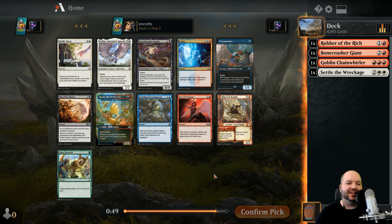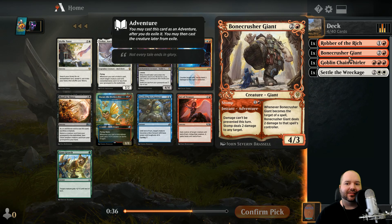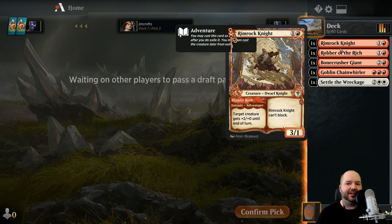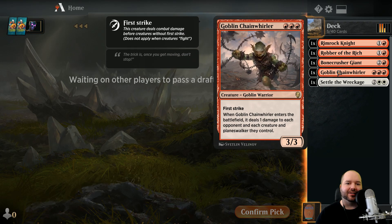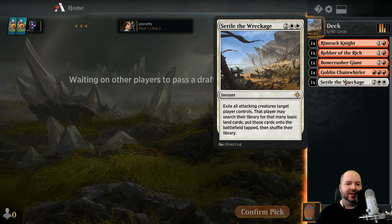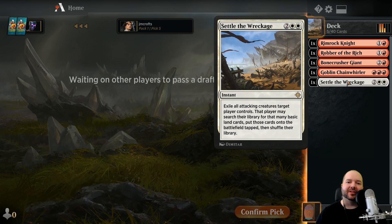Rimrock Knight is pretty good, Act of Treason is pretty good as well. Idyllic Tutor is actually a really good card in this cube because there are a lot of amazing enchantments to find, but I don't know if that fits with my strategy. I'm torn between these two - probably just go Rimrock as it's a generally more useful card. We might end up just dropping white here; Settle doesn't really go with the mono red aggro strategy anyway.